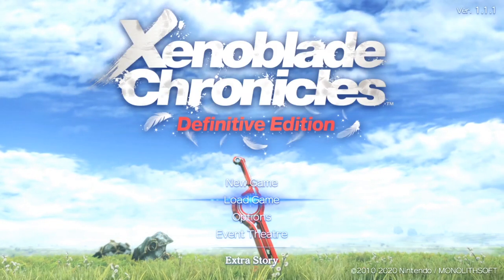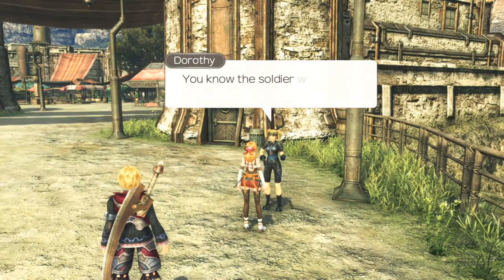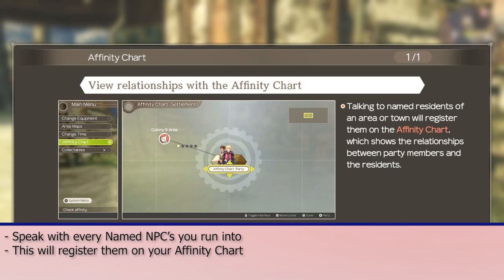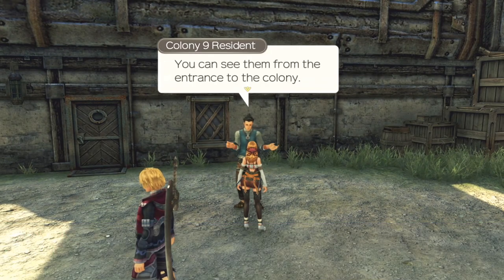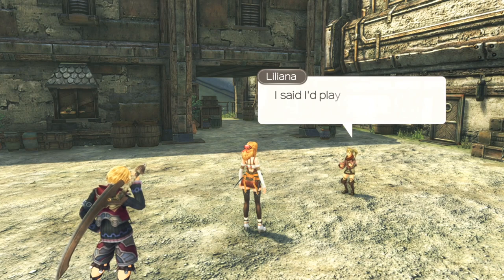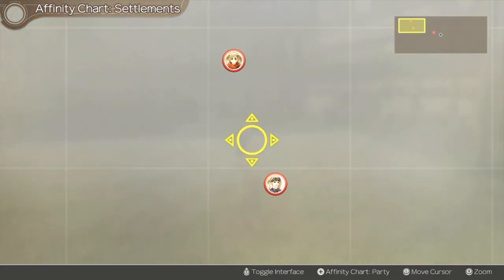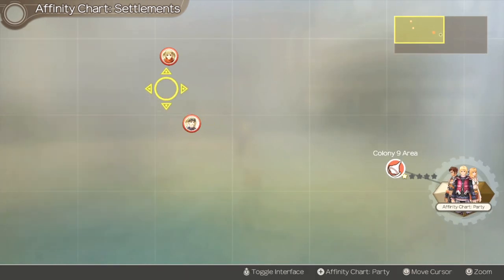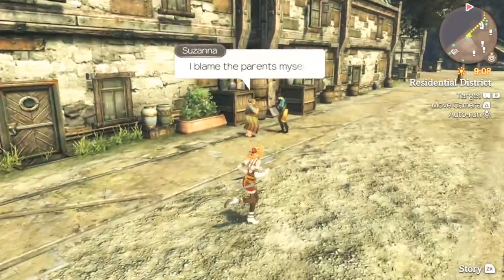Let's talk about quests and exploring. First and foremost, you have the named NPCs. You're going to want to talk to every single named NPC — and what I mean by that is if someone goes by the name of Nira Nira, for instance, compared to something like 'Colony 9 Resident,' the former is a named NPC. You're going to want to talk to them specifically because doing so registers them onto the Affinity Chart. Keep in mind you only need to do this once.